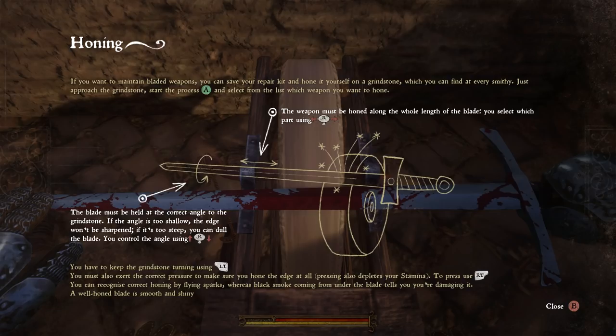How do you tell? You have to keep the grindstone turning using left trigger, and must also exert the correct pressure. To press, use right trigger. You can recognize correct honing by flying sparks, whereas black smoke coming from the blade tells you you're damaging it. So sparks - yes. Smoke - no.